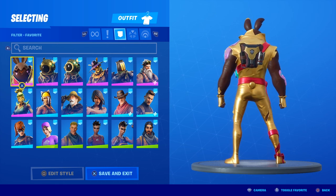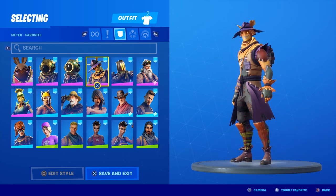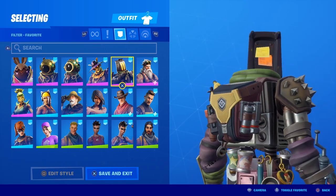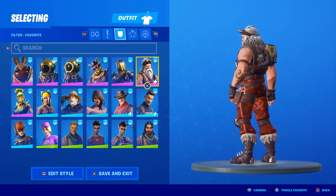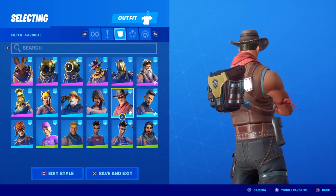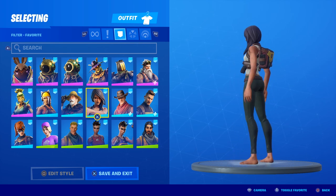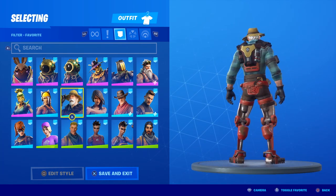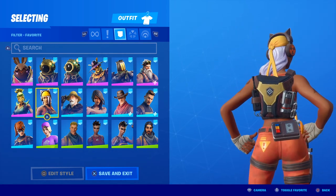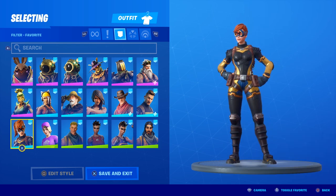This back bling on other skins is kind of hit or miss. I went through my locker quite thoroughly to find outfits that look good with this back bling. It's not an ugly color scheme, just not something we have a lot of right now. It looks great on Kit Bash and Sergeant Winter. Frontier has a maroon leather-looking vest so that works. Flatfoot has brown straps and a brown belt — I think it goes okay with that brownish maroonish vibe.